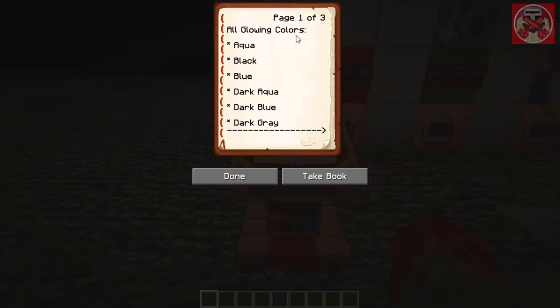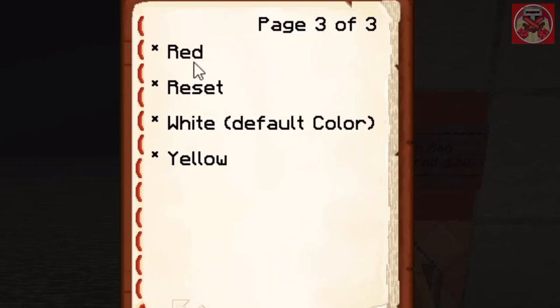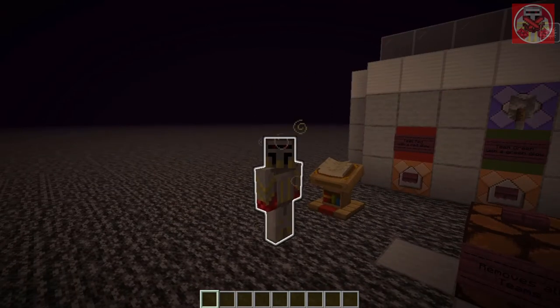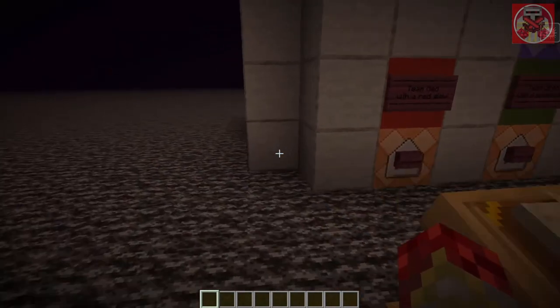This book contains all the colors you can put on the glowing effect. There's aqua, black, blue, dark aqua, dark blue, dark gray, dark green, dark purple, dark red, gold, gray, green, light purple, red, reset, white, and yellow. That's basically all the colors you're able to put on the glowing effect.